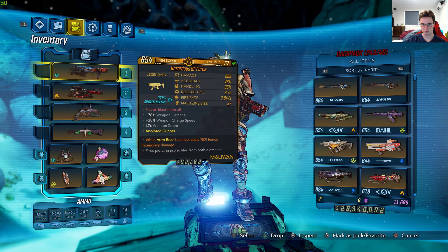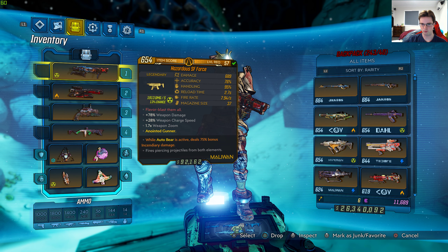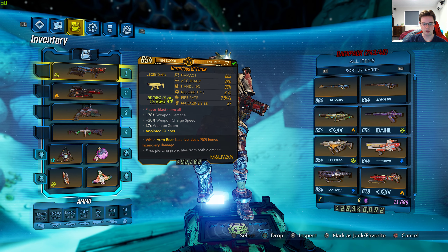The legendary effect of this gun is it fires piercing projectiles from both elements. So it's very similar to the Destructor Spinner, if you've ever used that legendary vanilla SMG before — it's based on the same sort of gun really. It's a Maliwan SMG with 1913 damage, 13% chance radiation, and 277% cryo efficiency.